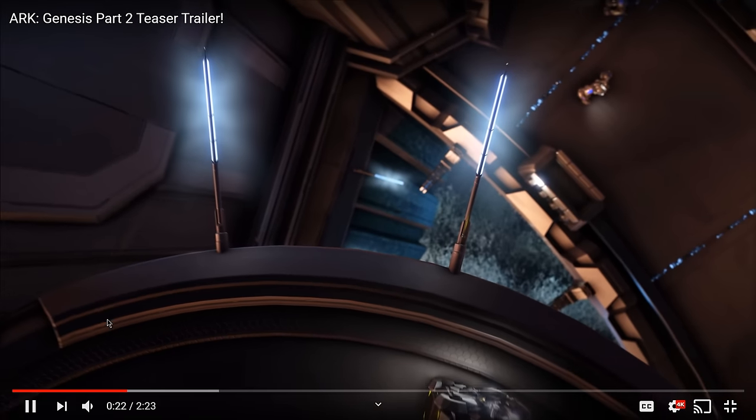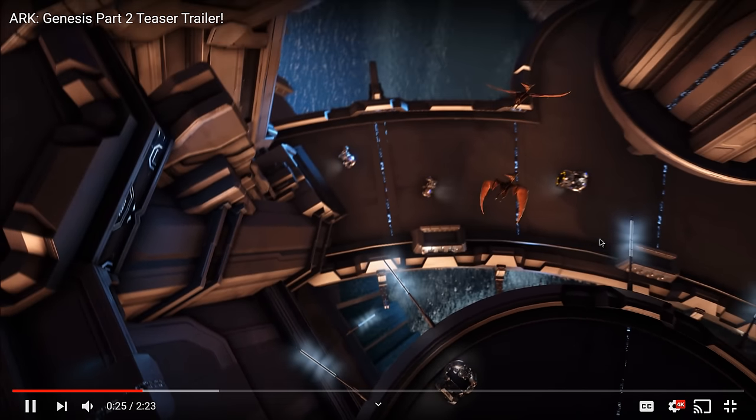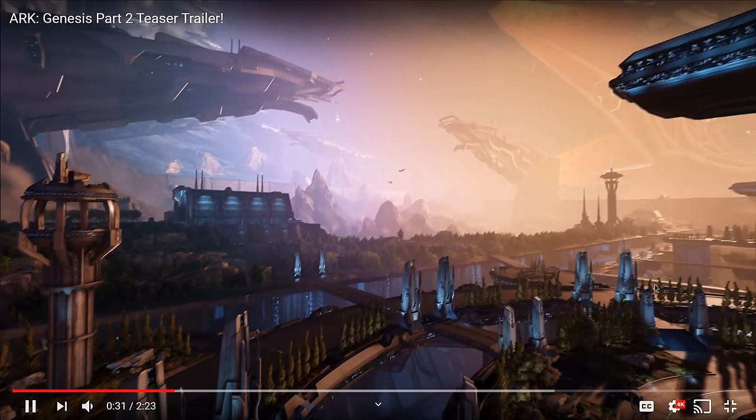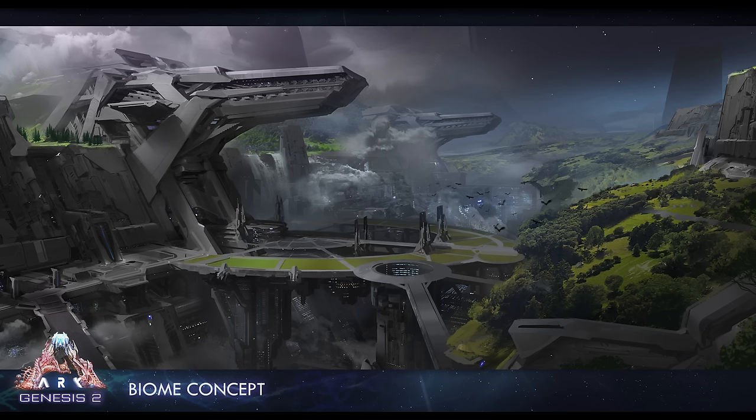Right here we have what they've been calling the Tech Trench. They said in the live stream that right down at the bottom there is water — I'm not sure if it'll be a full ocean but probably a decent amount. These guys around here are all just robots managing the ship; they would have been here before Rockwell, and maybe he has control over them now. I imagine they're probably not going to be tameable, but if they are, that's going to be really cool. They're carrying boxes and stuff. We've got Tyrannodons flying, Quetzals, brontos, and some other stuff — it's honestly beautiful.